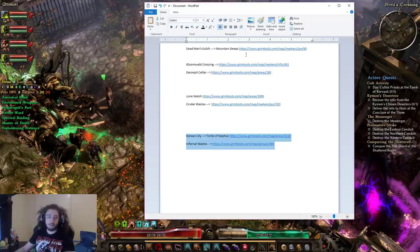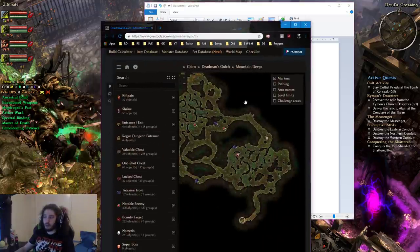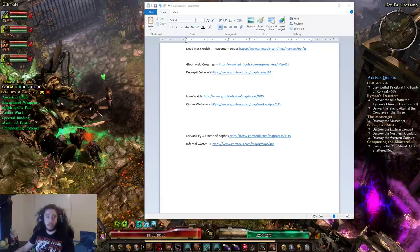It's going to be super easy. What I'm going to be doing is pulling up the maps as I'm running them and showing you guys the rotation. So here we go — we're going to start with Dead Man's Gulch.